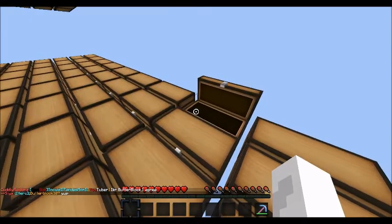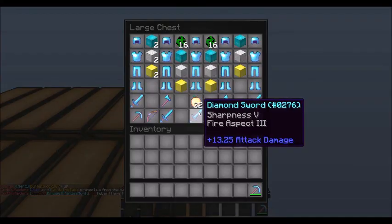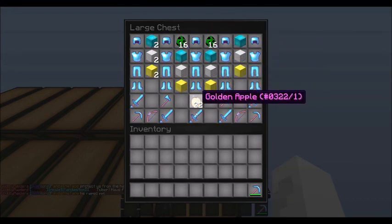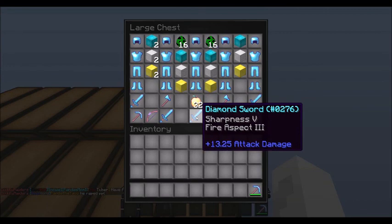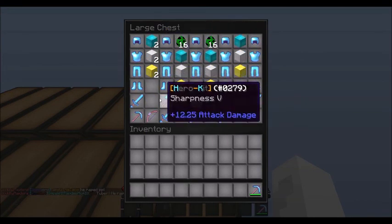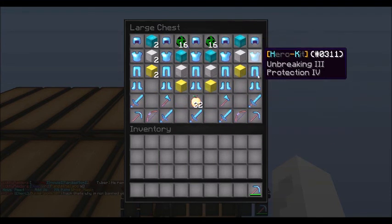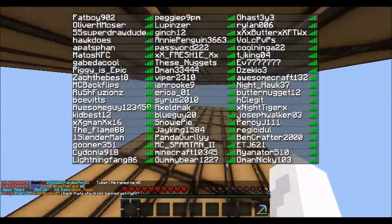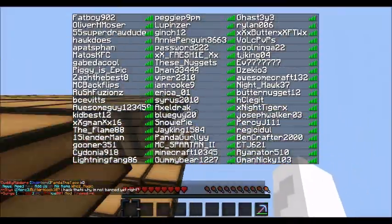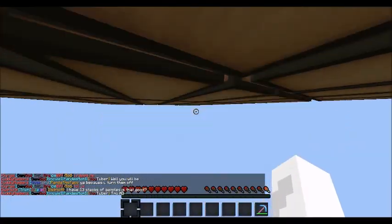I just have my helmets and stuff. For the giveaway: Bam - instead of Prot 5 I'm breaking 2, 32 gapples, Sharp 5 Fire 3, 32 creeper eggs, and then this is kit hero which is Prot 4 Breaking 3 and Sharp 5. I'll be doing the giveaway at 50 subs. To enter, just like and comment with your IGN and I will pick the winner at 50-ish subs.